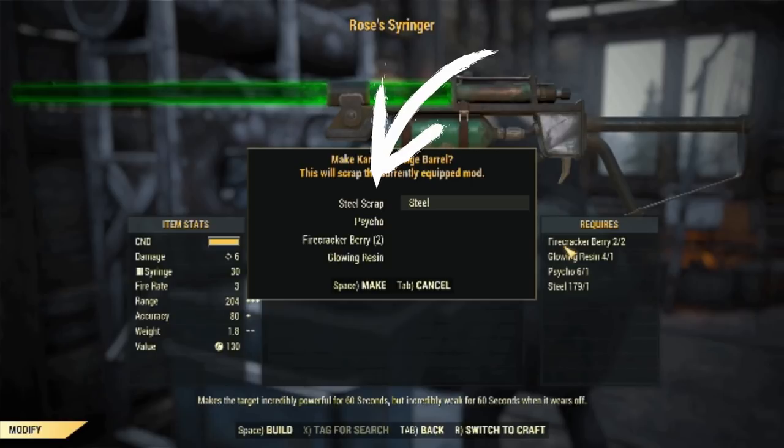You can get this mission right after completing Signal Strength at the top of the world, and you start with this task to mod the Rose's syringer with a karma barrel.